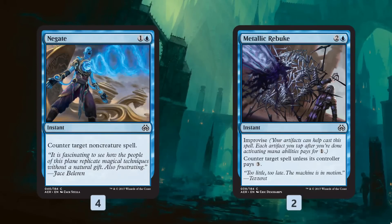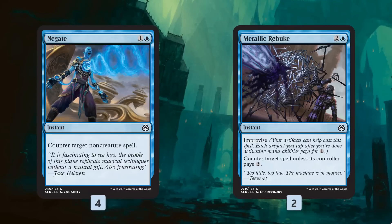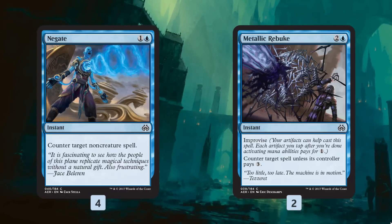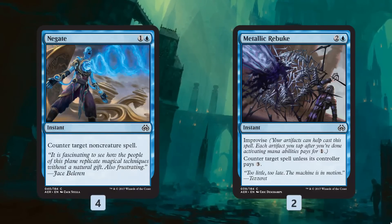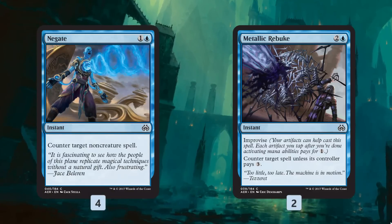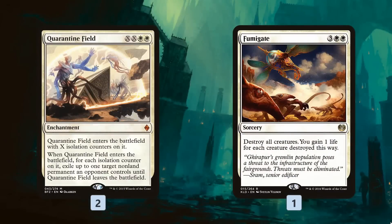The extra counters help force through our Part the Water Veils, Mechanized Productions, and Inspiring Statuaries, and protect them from targeted removal. There's more instant-speed artifact removal in the format now than there was with just Kaladesh, so it's worth being aware of those cards.